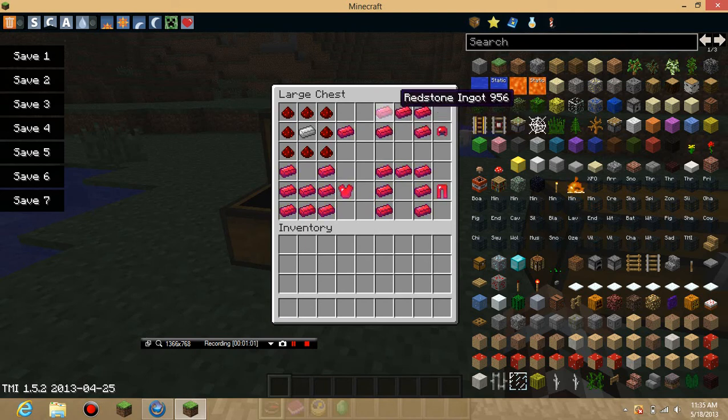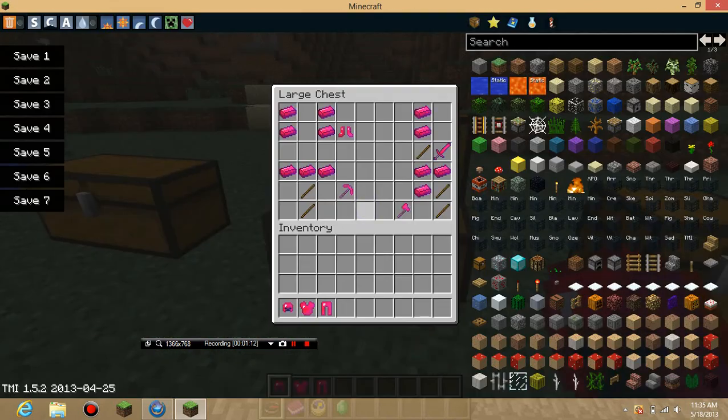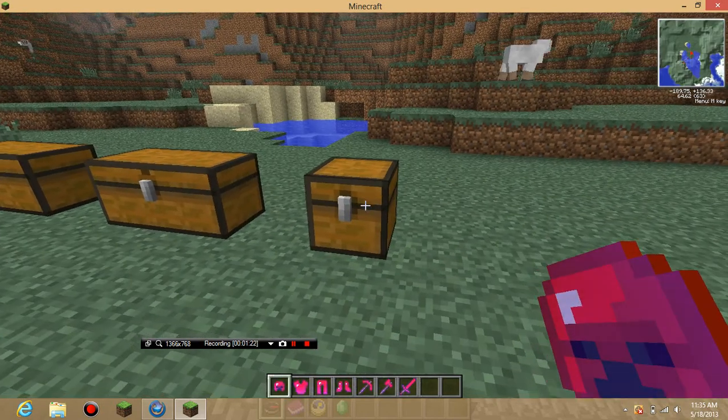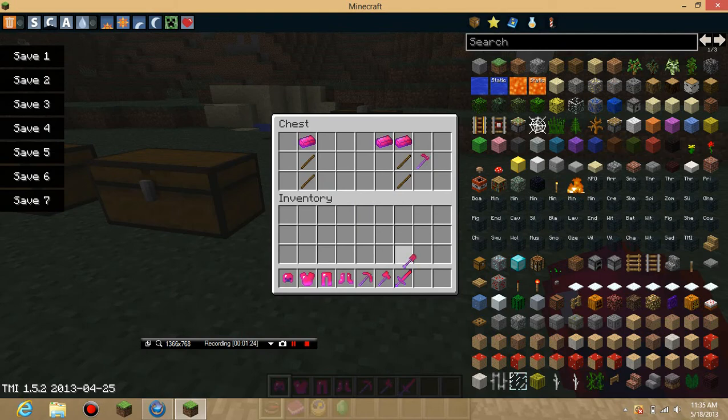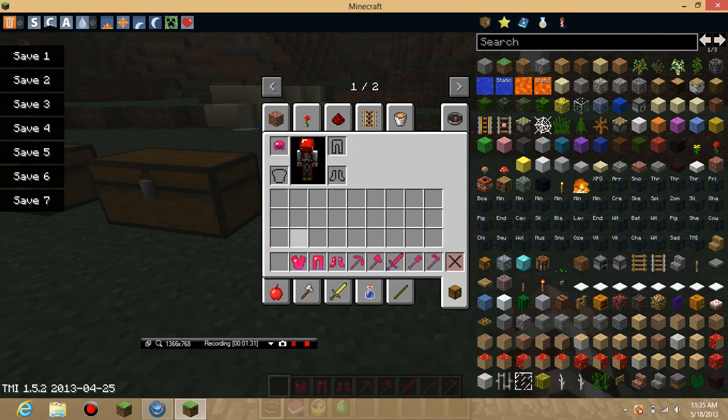You make that and use it to craft the helmet, chest plate, pants, whatever. You can also see the boots, a pickaxe, an axe, a sword, and a chest over here with a shovel.